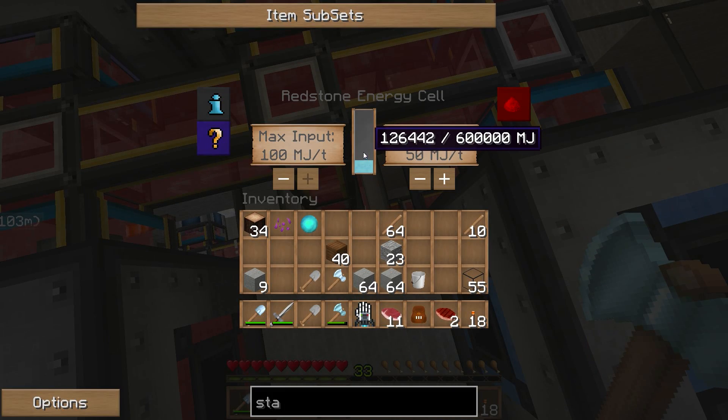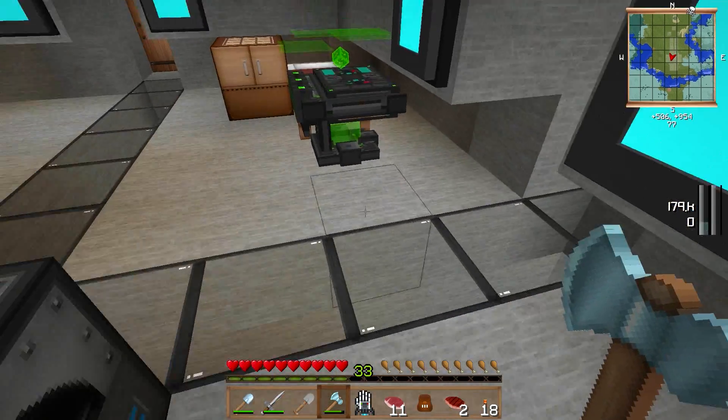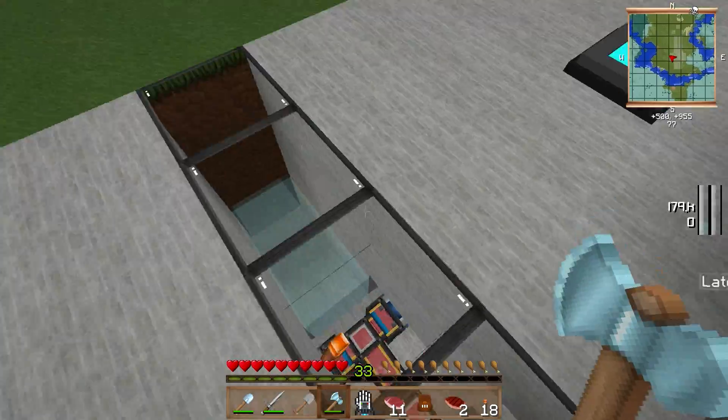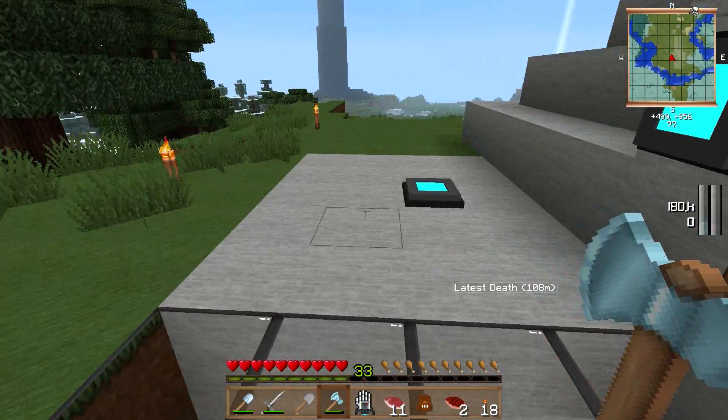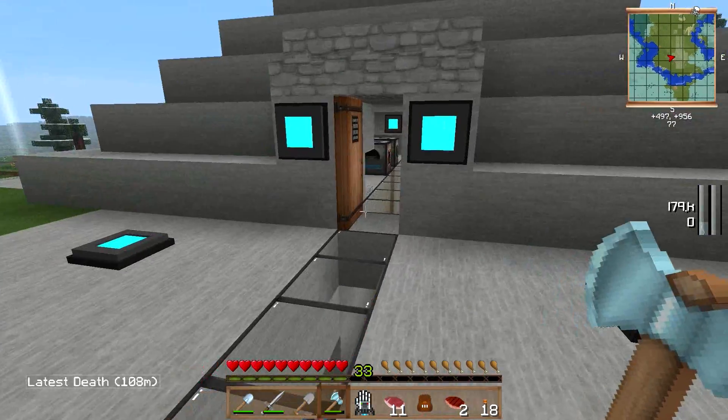This is the energy I'm getting — I have 126,000. It's not going up that quickly, but it's plenty for my current machines. I can expand this to both sides if I want, just add some more conduits and a few more generation blocks, and then we are good to go.